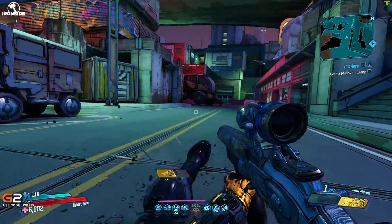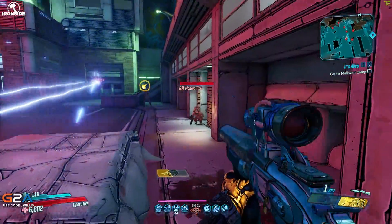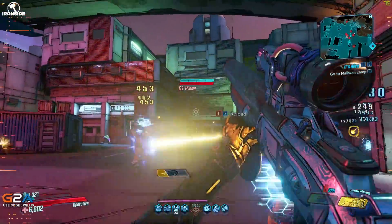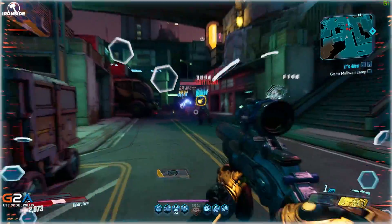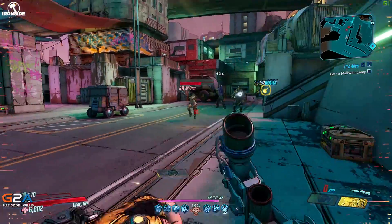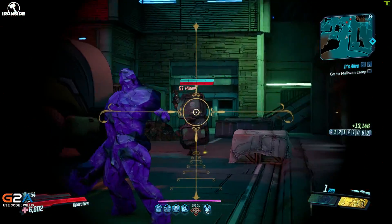I'll be honest — Zane isn't the most DPS-heavy class. I've been trying for a while to find a solid build and this is what I've settled on. It's super powerful, insanely powerful. It probably the best build I've seen — it focuses around crit damage with Jacob's weapons and a few other things I'll show you in a moment.